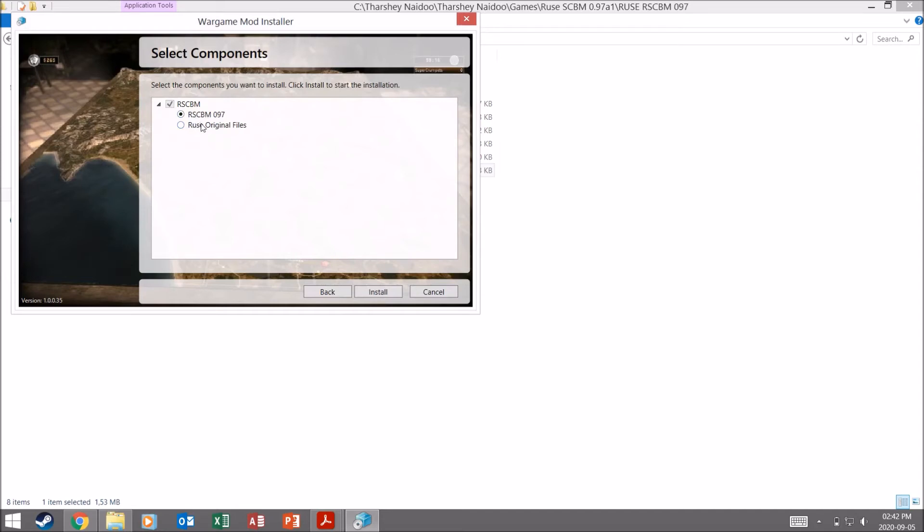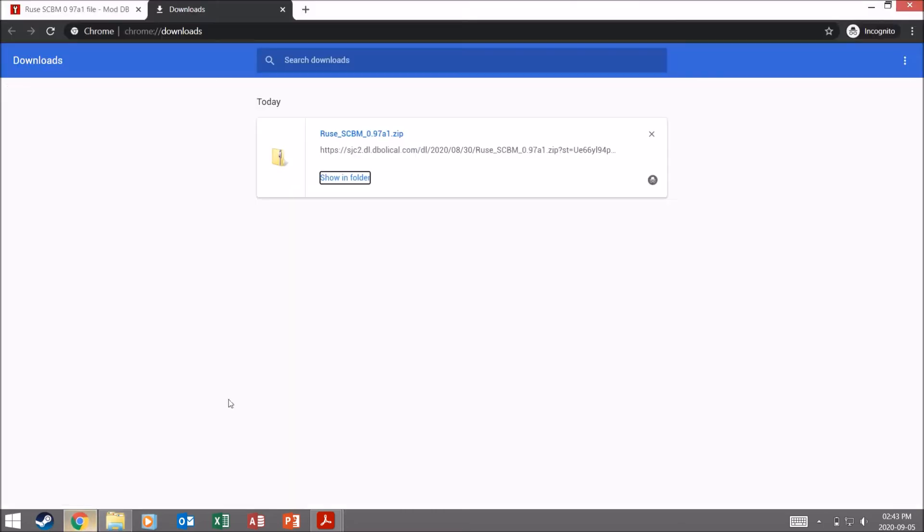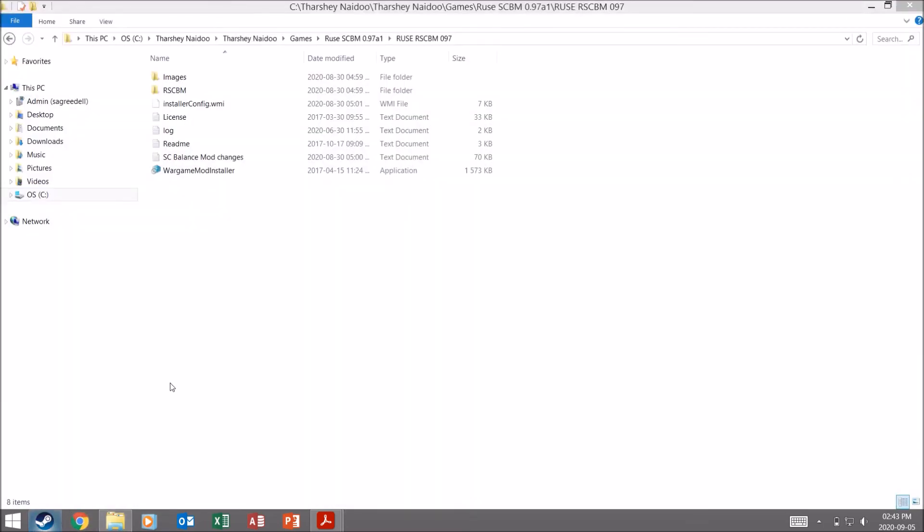Now you can choose whether to install your Roos original files or the mod file. Obviously we want to install the mod file, so let's go install. There we go, it's finished. Go finish. Now let me show you guys in-game that the mod has actually been installed and is working.